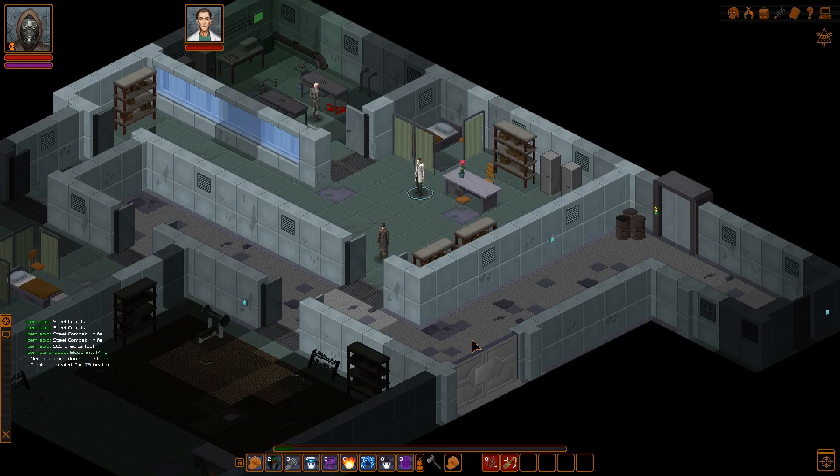Hey guys, and welcome back to another episode of Under Rail. On this episode, we're going to continue where we left off. On the last episode, we actually cleared out the Burrowers Den. All I did was come back here to town, I healed up, and I checked the shops to see if I could sell any of the stuff that we found, or buy anything new. The only thing I could do was sell some of the stuff we had already gotten a long time ago that we had put in our room.